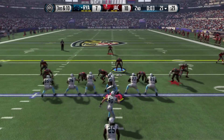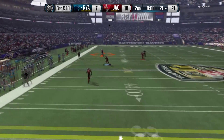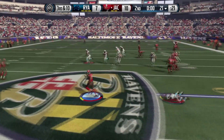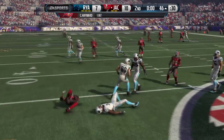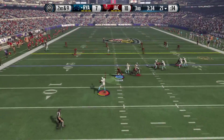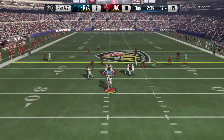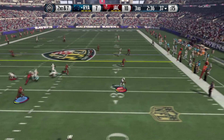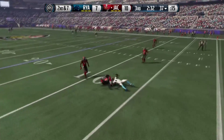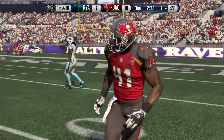Now our opponent's Cam Newton is back as their starting QB — dropping back, rolling out to his left again going deep. Casey Hayward with the interception! Oh this guy's diving. Casey Hayward gets us the ball back. We end up turning it back over though — he hits Sammy Watkins on that play-action play with Cam rolling out to his right going deep again.